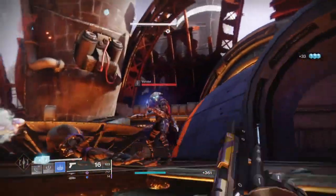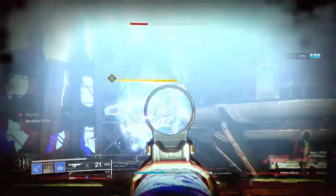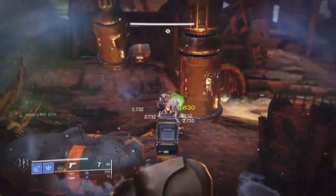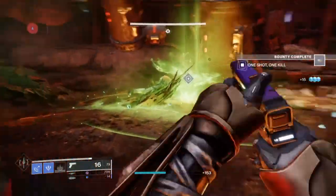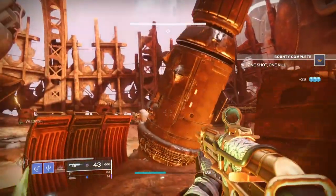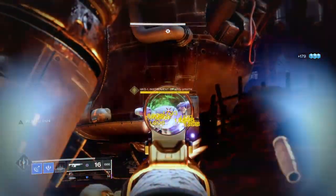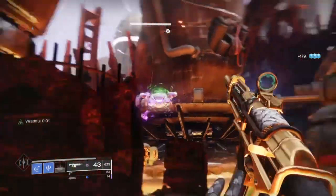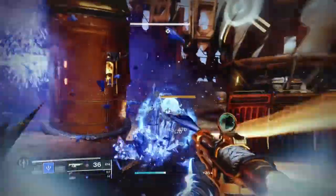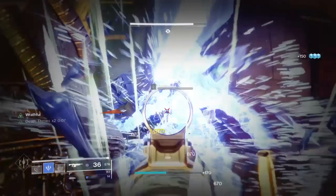I'd recommend trying the BlastRadius mod instead for Charge with Light and then either the Mighty Retribution, Truth Teller, or the new grenade launcher called Deafening Whisper, as these weapons build up Charge with Light faster through multi-kills and use less ammo than an AR. For new players, your best bet is to get Deafening Whisper from the new seasonal activity, as you can roll with Wellspring or Auto-Loading Holster in the final column — a really great perk — and then Ambitious Assassin or Surplus in the fourth column, which can make some interesting plays.